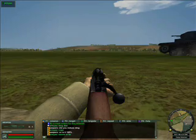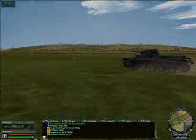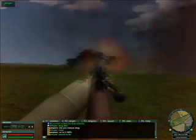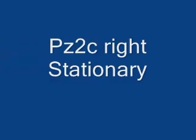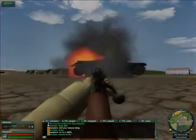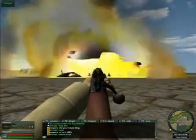Next we'll do the PZ-2C on the left hand side while he's moving. You're going to aim one hit right between the last two rollers and you get the nice one. This will give you an idea of where I was aiming. There's more room for leeway on these than there is with the ATR.